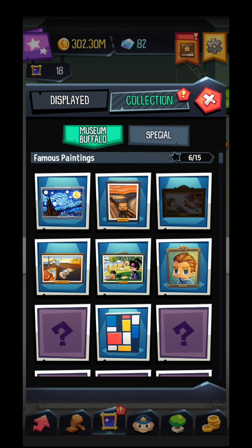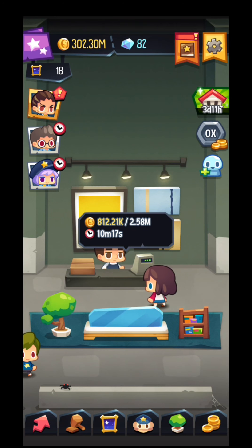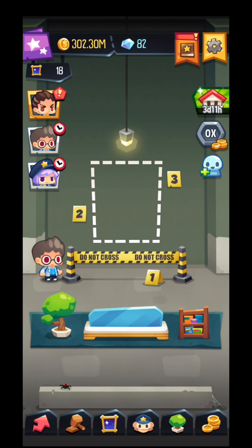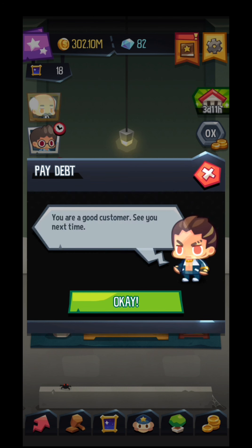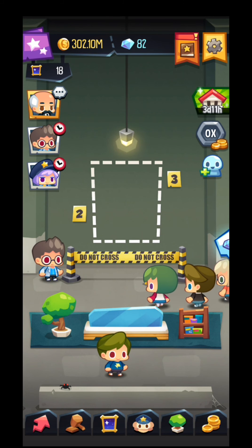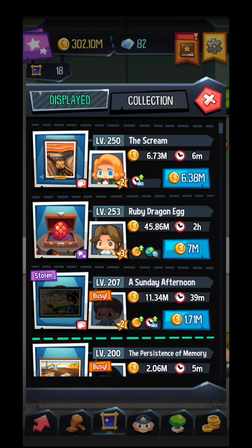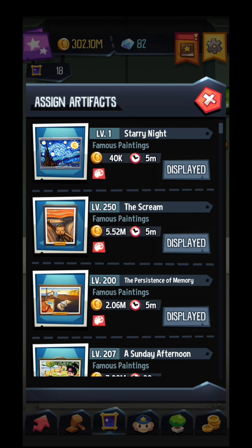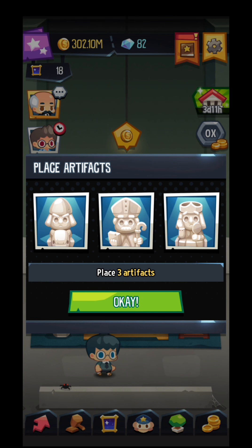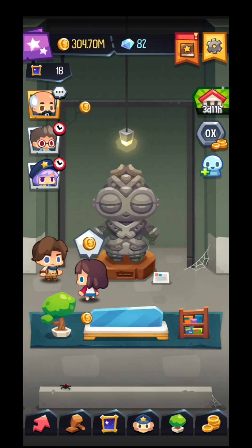So go here — collection. Every 30 minutes I will earn 120k. I need to increase my space. Place three artifacts — but where can I place them? I forgot to show you this: you can swap between the artifacts and change them. You can put the ones that are required over here in order to complete the specific quest and earn different kinds of rewards.